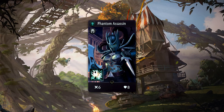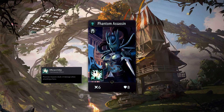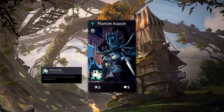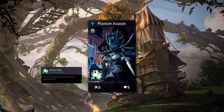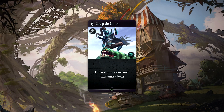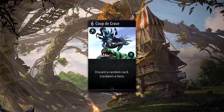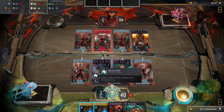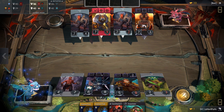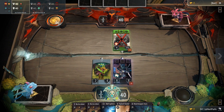Phantom Assassin is a common black hero with six attack and eight health. She has a passive named Efficient Killer, which allows her to deal plus four extra damage when hitting heroes. Six attack isn't the greatest, but with her passive that becomes 10 against heroes. Plus six against creeps is more than needed anyway, so in most scenarios she might as well have base 10 stats.